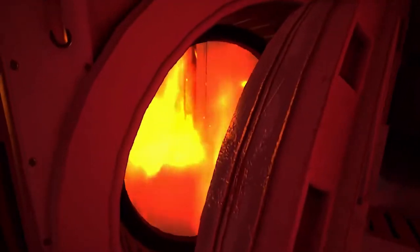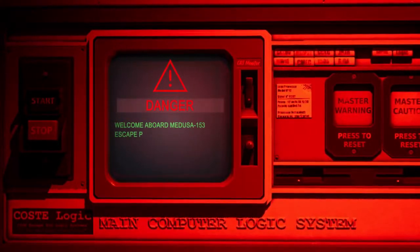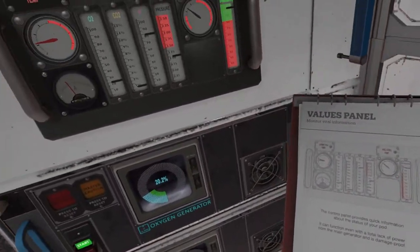You are in a spaceship that is about to be destroyed and the only way out is via an old escape pod. Once in the escape pod you hurtle through space at the mercy of the cosmos. With no knowledge of the pod's complex systems, your life depends on a technical manual and your own wits.